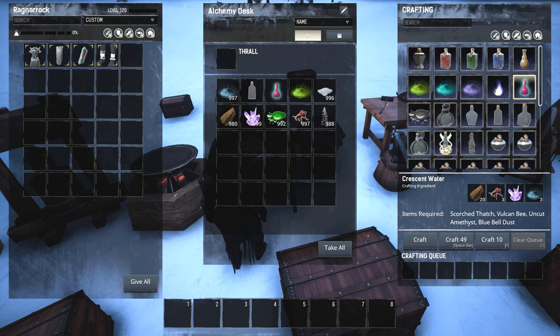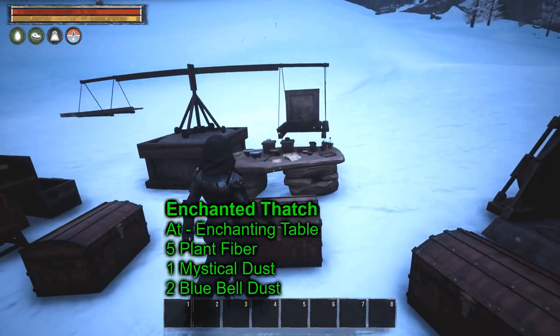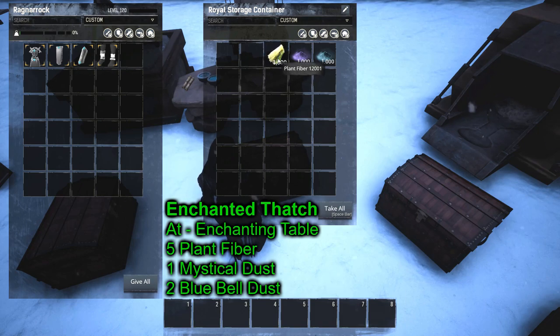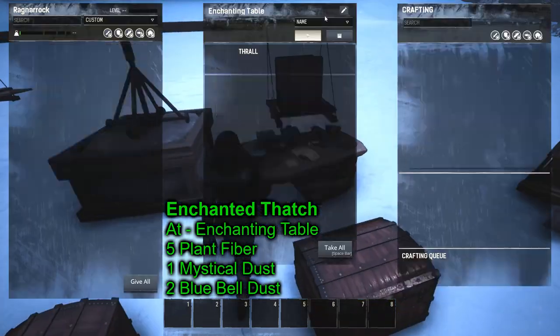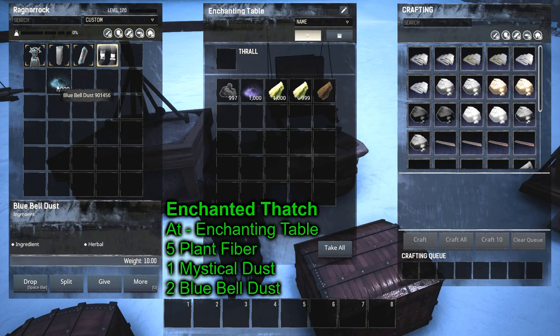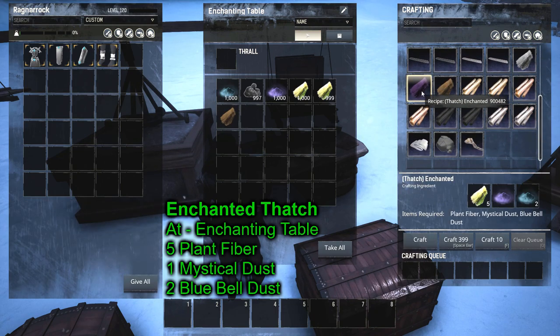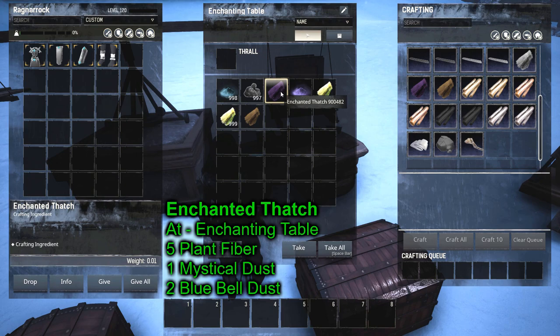Next, we're going to learn how to make enchanted thatch, made at the enchanting table. That takes five plant fiber, one mystical dust, and two bluebell dust. It makes a nice little purple fiber-looking enchanted thatch.